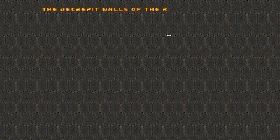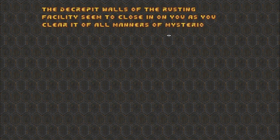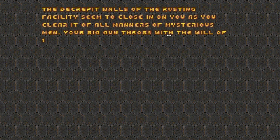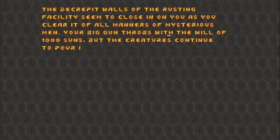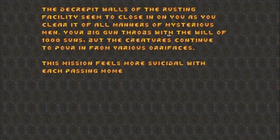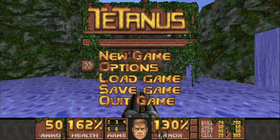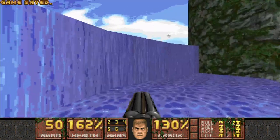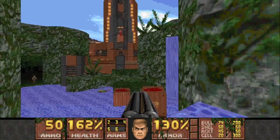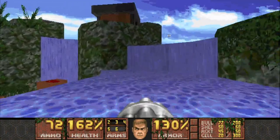Oh look, a text screen. 'The decrepit walls of the rusting facility seem to close in on you as you clear it of all manners of mysterious men. Your big gun throbs with the will of 1,000 suns, but the creatures continue to pour in from various orifaces.' Is that an intentional misspelling? 'This mission feels more suicidal with each passing moment. If the demons don't get you, the asbestos will.' That's a nice fun one. I certainly like this opening shot — just that huge tower and all the greenery around it.